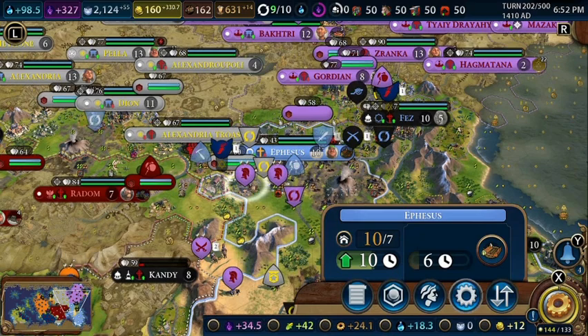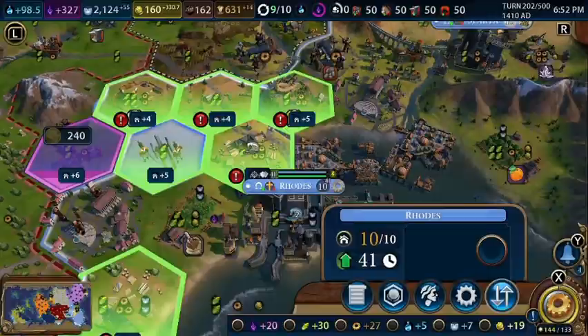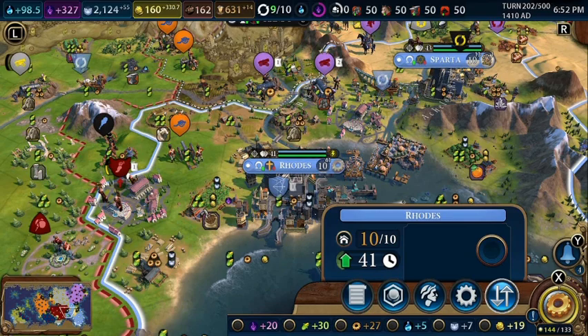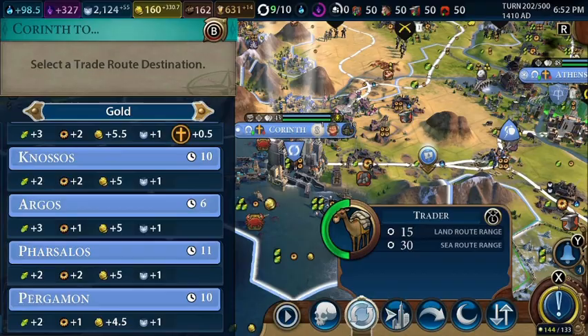The Ferris wheel is done — let's build a neighborhood here, plus 5 appeal for the neighborhood. This scout can auto-explore. We'll trade for gold with Brussels, and we got an envoy — that's amazing.